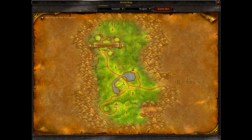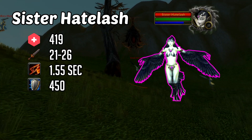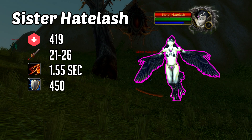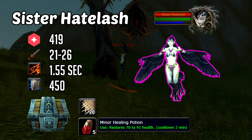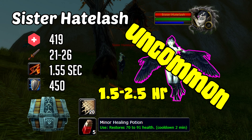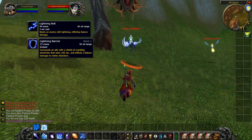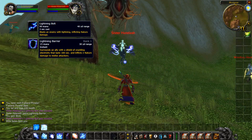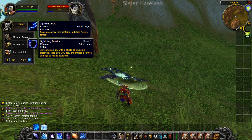Next, let's look at Sister Hatelash. She's found in the northwest corner of Mulgore, normally surrounded by a couple mobs. She's level 11 with 419 health, her melees hitting at 21 to 26 damage at a second and a half attack speed. She's got 450 armor. Similar to Enforcer Emilgund, you're going to see linen cloth, maybe a health pot, but some type of white gear. She's labeled as an uncommon rare, so her respawn time is an hour and a half to two and a half hours. For abilities, she has lightning barrier and lightning bolt, which means staying at a distance puts you at a disadvantage. You want to do this hand-to-hand, melee-to-melee — bada-bing, bada-boom.